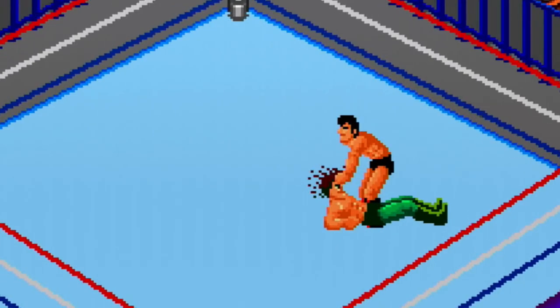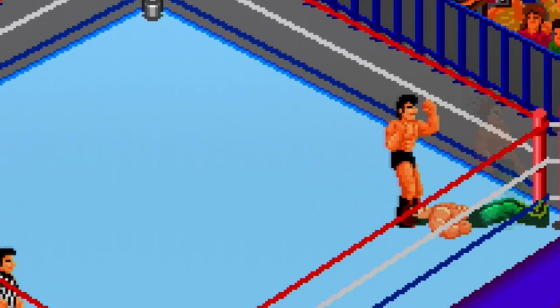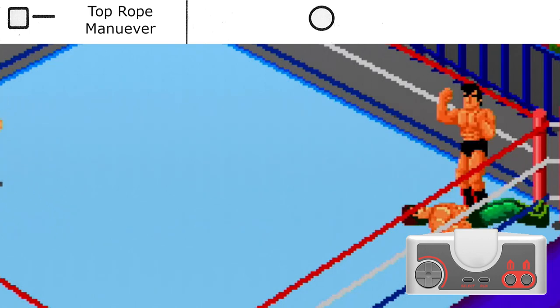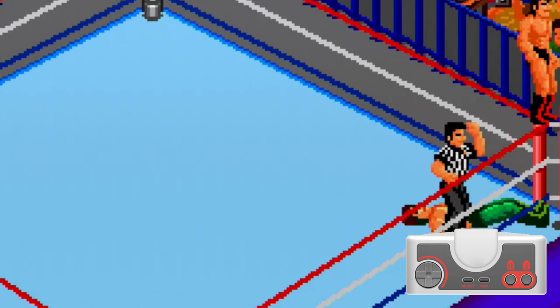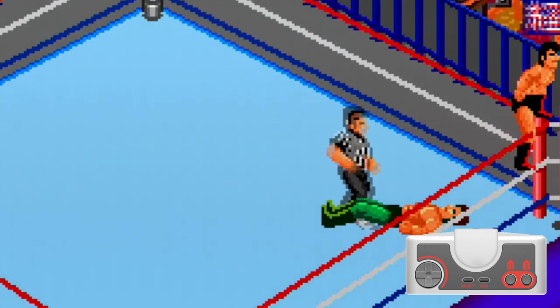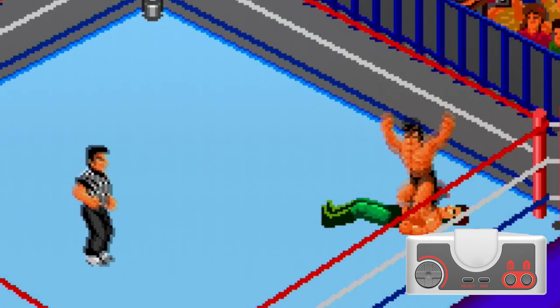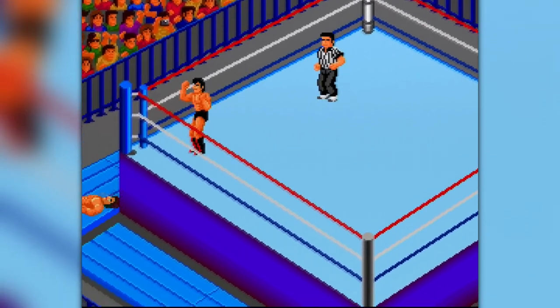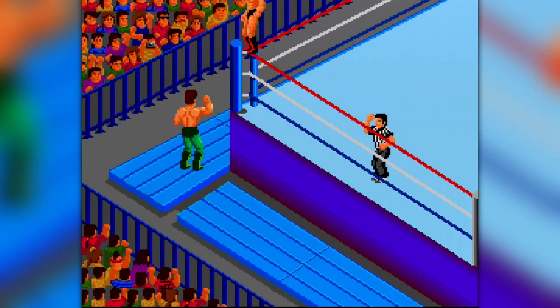Once you have already worn down your opponent and they're starting to lay on the mat a little bit more, you can go to the top of the corner post and perform top rope maneuvers. Press button 1 to do a flying body press, or button 2 for a flying knee drop. Remember, these maneuvers can only be performed on downed opponents inside the ring.